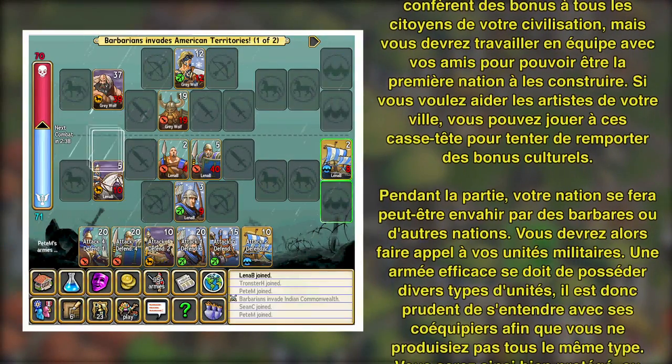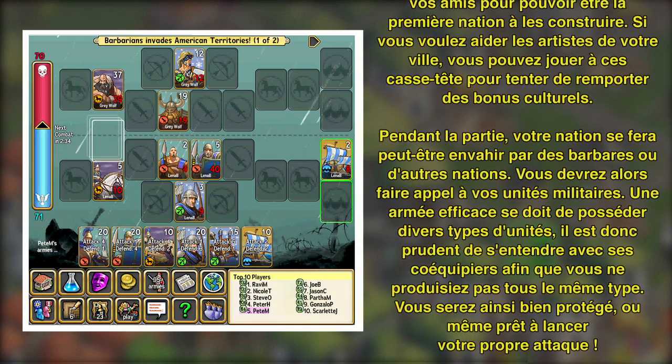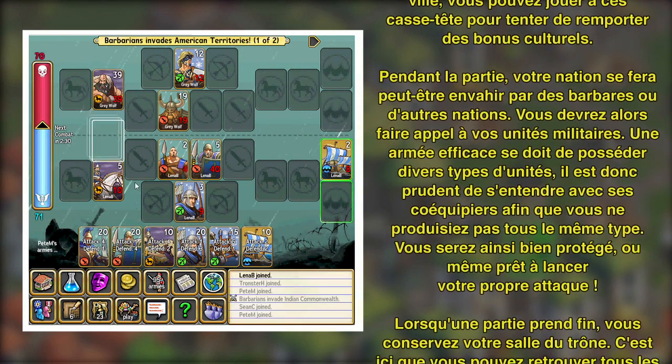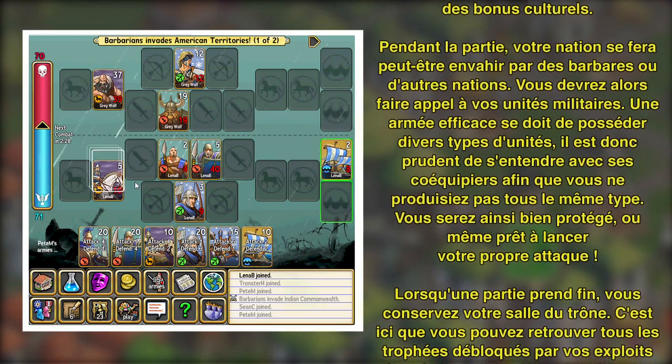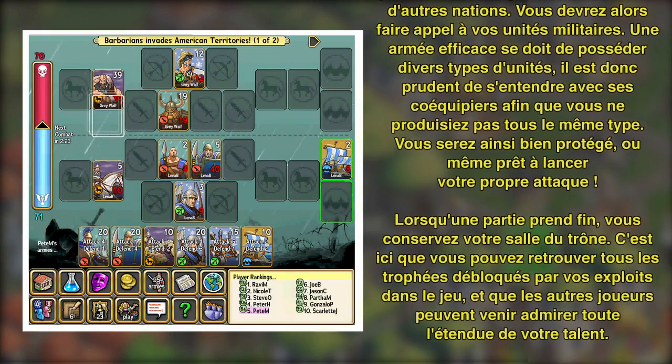During the game your nation may be invaded by barbarians or other nations, and when that happens you'll need to put your military units into the combat game. A good military has a variety of unit types, and it helps to coordinate which units you're building with the other people in your nation, so you're well defended or even ready to launch an attack on your own.